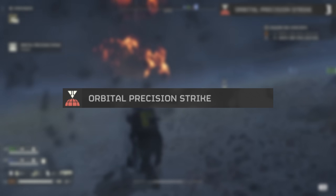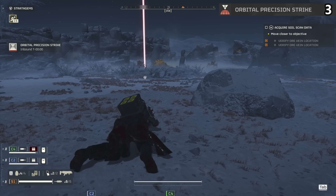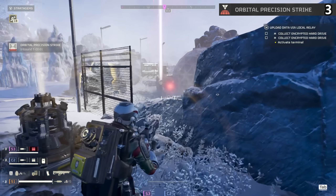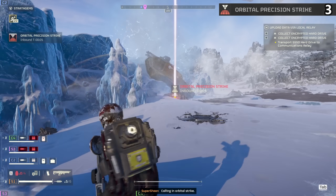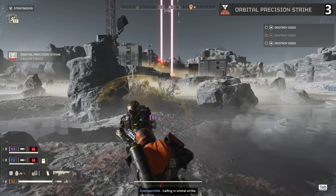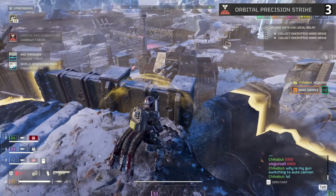The Orbital Precision Strike is your most basic orbital — it calls down one single blast. You can take out single targets quickly with a very quick cooldown and insane power. Direct hits on bile titans can often instantly drop them, and it will destroy most robot-based objects you'll be attacking. Your only downside is that it is very, very accurate, meaning miss the throw by a few feet and it's just not going to hit. But the absolute power it brings to every single engagement is amazing.